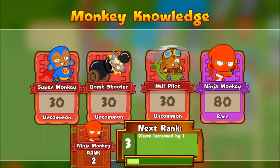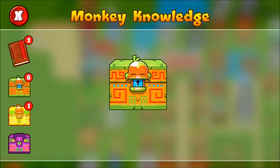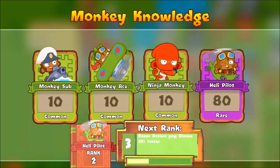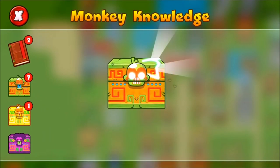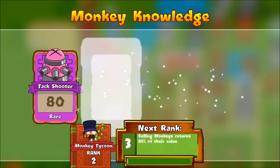Look at that, it is so good — uncommon, uncommon, uncommon and rare. Hopefully we can get two more legendaries. We'll definitely get one in the ancient pack. That was just a normal pack. I think these normal monkey knowledge packs have one rare and three common normally — you can see one rare, three common.